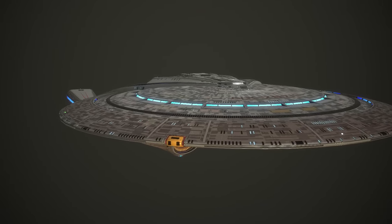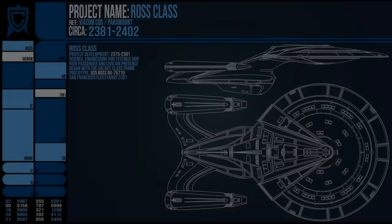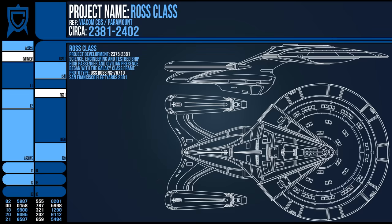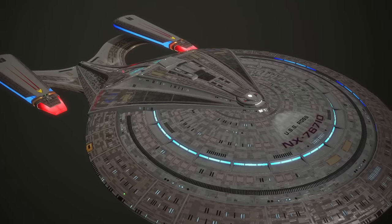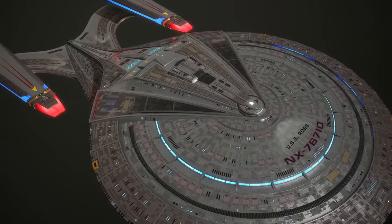The ship was named not after Admiral Ross as I first assumed, but after Mary Golda Ross, the first Native American female engineer at Lockheed. This was a good choice for a ship that was designed to trial new technologies as part of its exploration missions, and indeed many of these — such as the second generation of bioneural circuitry — would go on to be standard by the 25th century.